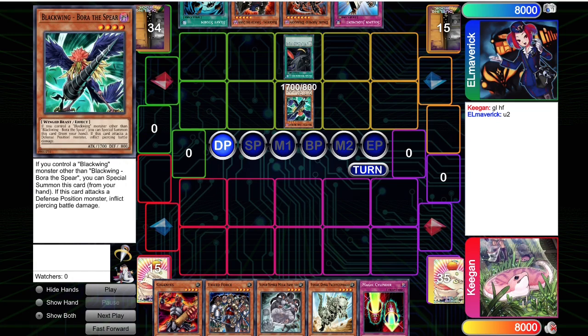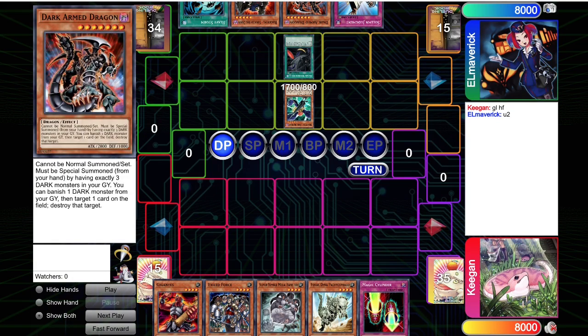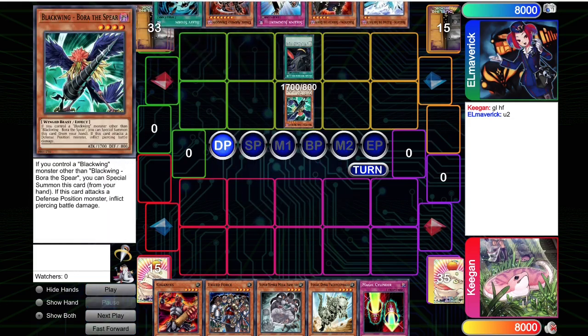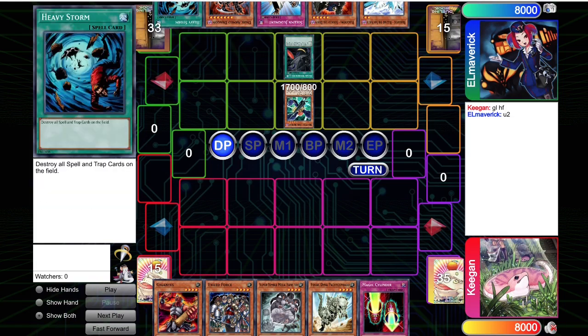In this hand they start off with Bora, Black Whirlwind, Heavy Storm, Solemn Judgment, and DAD. So their hand is stacked. They're going to search for Blizzard. They should honestly search for Kalut here — I think it's a bit of a misplay to search for Blizzard. But it doesn't really matter because their hand's so busted.